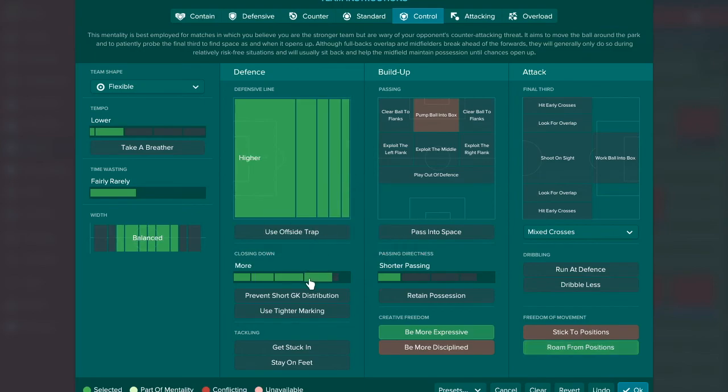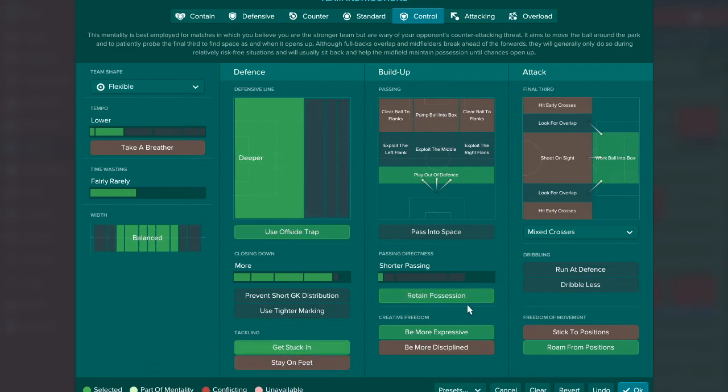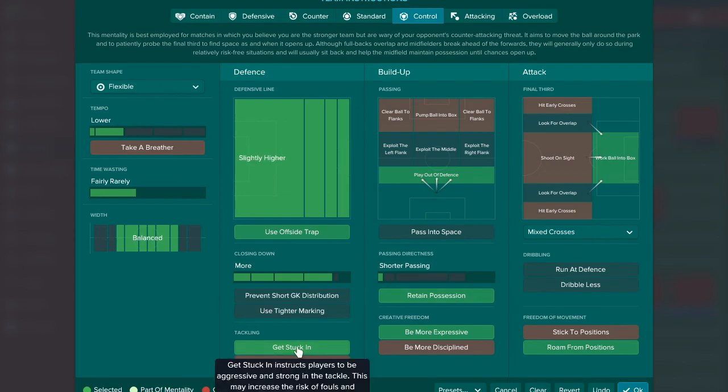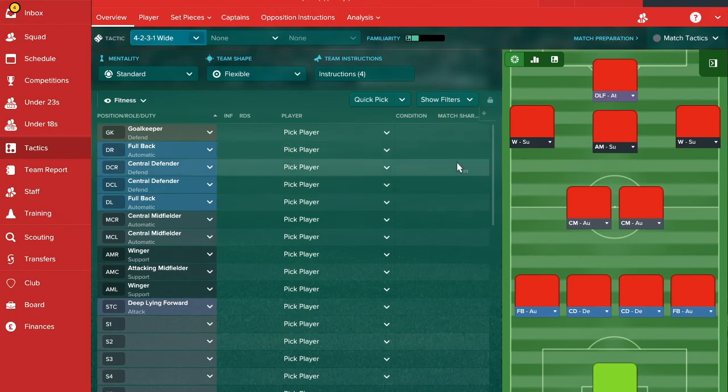You can also play narrow to keep players closer to each other, get stuck in, play a higher line, push up offside trap, play out of defence, and work ball into box. I'm going to keep it really simple though — just lower tempo, shorter passing, and that's it for tactical instructions.